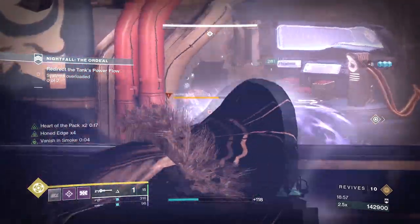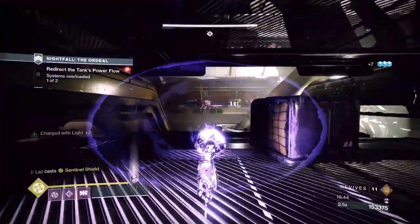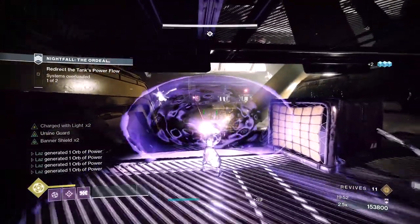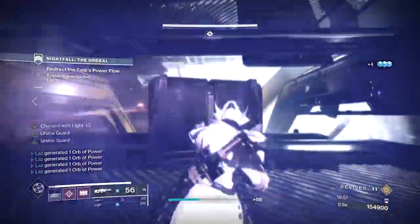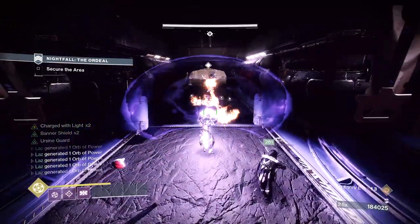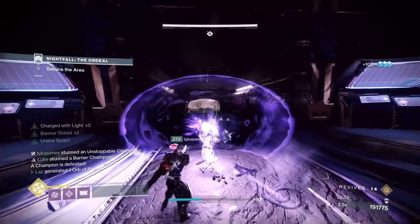In the next room there's a barrier champ. Kill him and his two goons, grab the charge, then dunk. Once you dunk, the next door opens. We did a mini banner shield rotation to clear the ads and the champ in the following area. Keep in mind that once the yellow bar enemy dies, ads will spawn in the room behind you — turn around and work on that new spawn. Once it's clear and the barrier is dead, grab the charge and dunk again. We did the banner shield rotation again, took out the unstoppable and barrier as soon as possible, picked up a finisher or two for ammo, and made our way to the boss room.